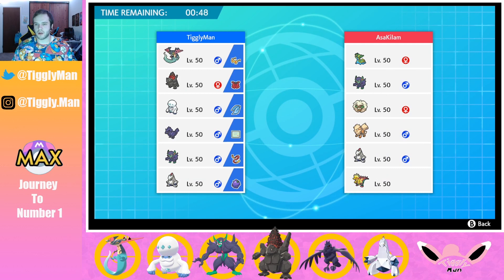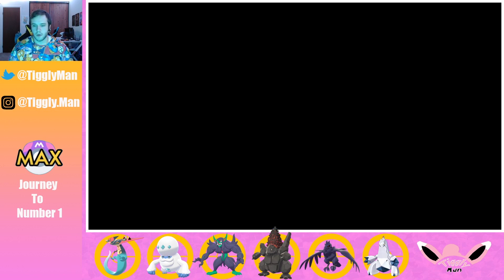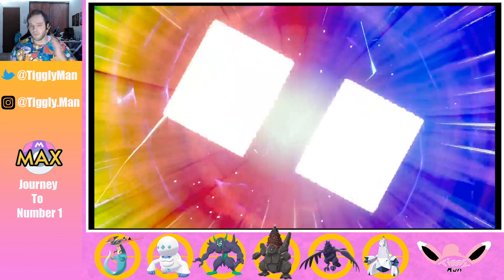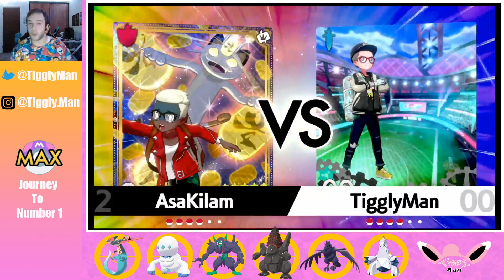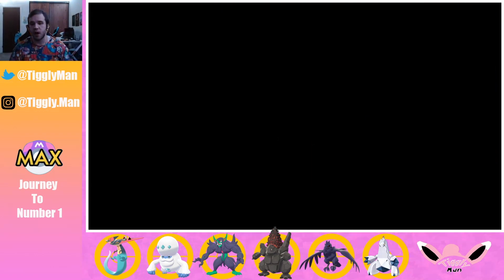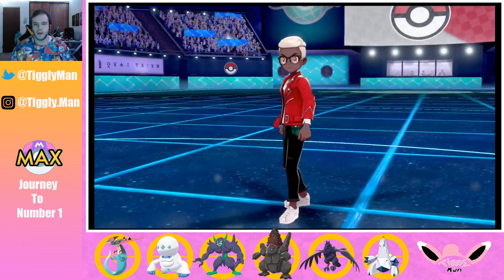I think Coalossal looks decent here too so I'll bring him. The goal is that my Grimsnarl outspeeds his and I can Fake Out and put pressure down with Darmanitan. If he leads Dracazolt, hopefully I can get an Icicle Crash off right away. I just hope his Grimsnarl isn't max attack max speed — I don't know what sets have been run in VGC.